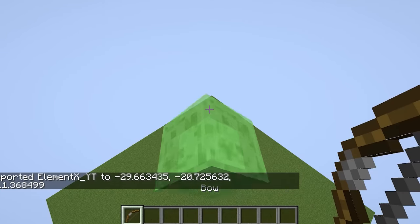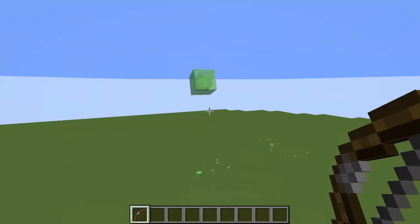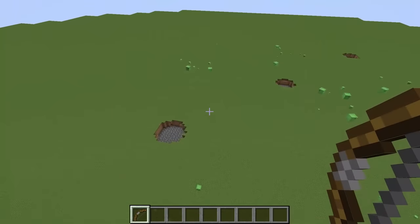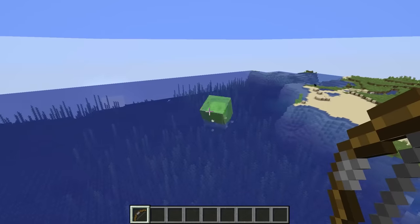Here's another questionable thing I've made that I'm not quite sure what it is, but it's pretty cool. Every single time the slime block bounces, it gets bigger and also destroys the ground more and more. Will this bounce in water as well? Let's see. It does.